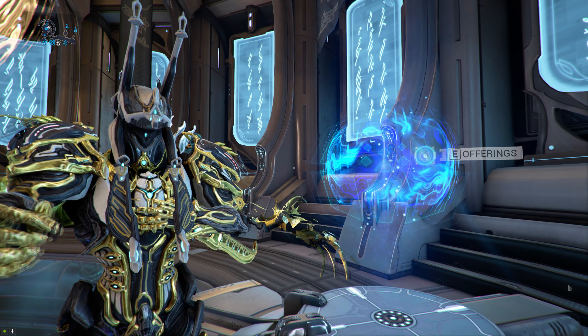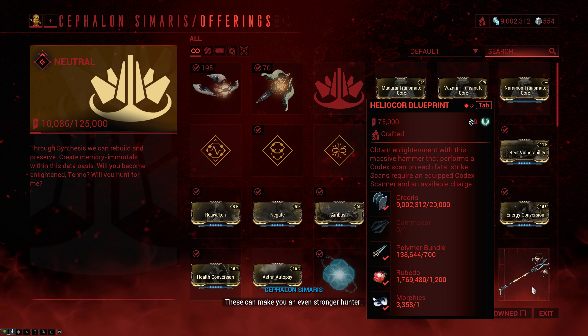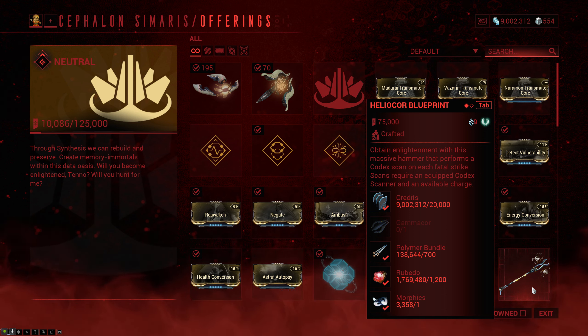You can get the blueprint for the Heliocore from Cephalon Cimeris for 75,000 standing, and to build the weapon you will have to put in 20,000 credits, 700 polymer bundles, 1200 rubido, 1 morphic, and a fully built Gamma Core.